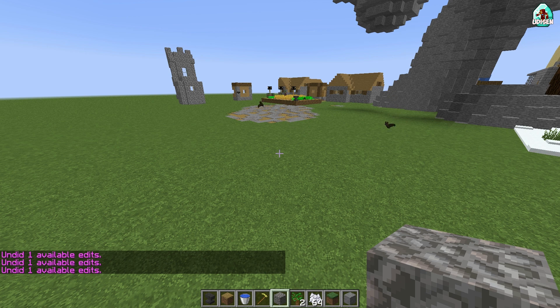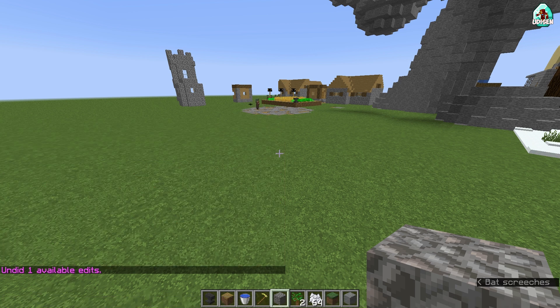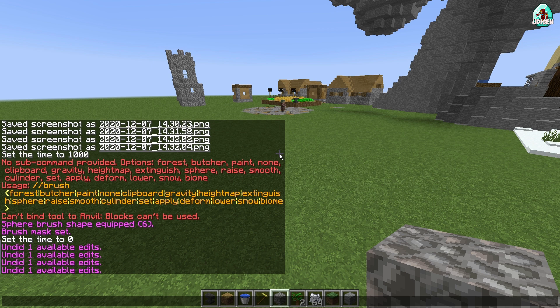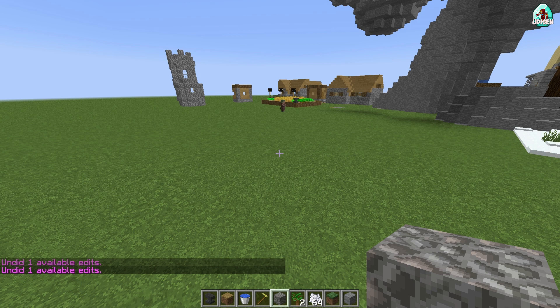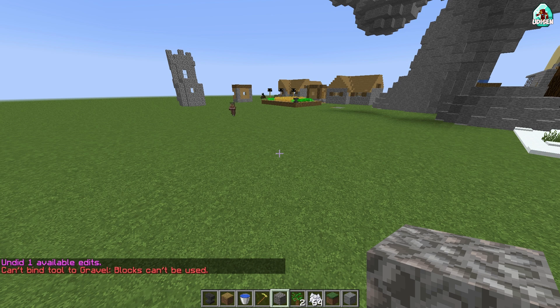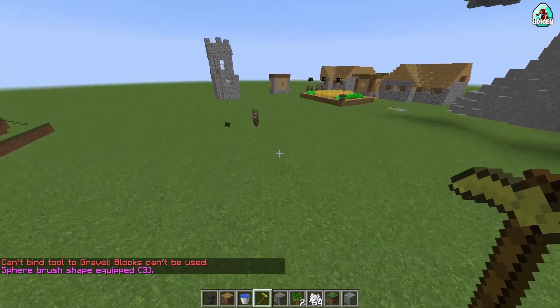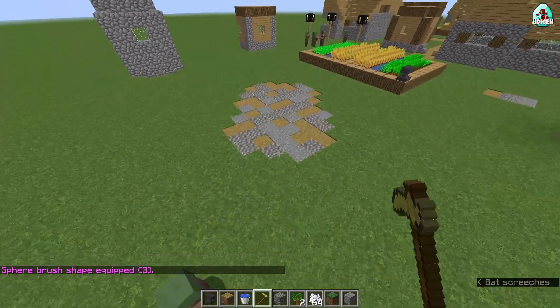Now if you want to repeat a command, press and hold the shift button. Use your arrow keys up and down — as you can see, you can scroll through all your previous commands used in this game session. It is very cool. So I can repeat undo several times. Press and hold shift, press arrow up, then enter. After that, repeat the sphere command and choose radius three. And now we have our tool set up properly.